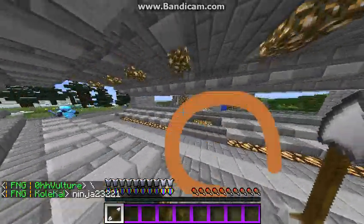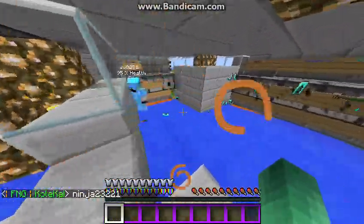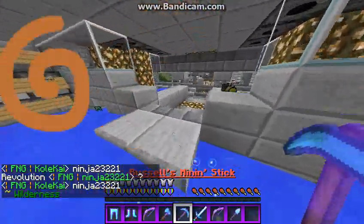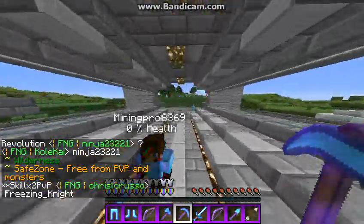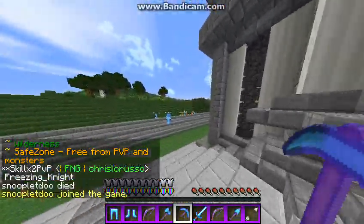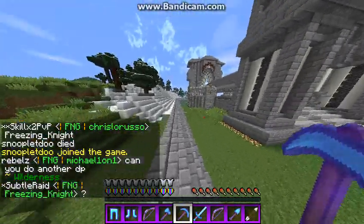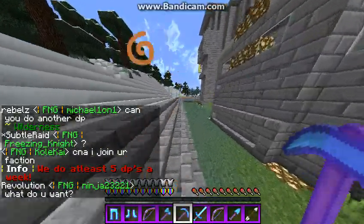I'm just going to show off spawn a little bit. As you can see, it's a super OP server. They have this really cool area with dispensers popping out god armor and just really cool items — random chests full of loot around spawn in a thousand by thousand area, which is pretty easy to find. They do at least five DPs a week, which you can see right there in chat. That's really crazy.